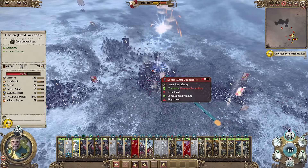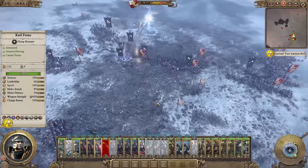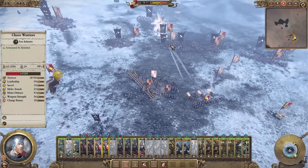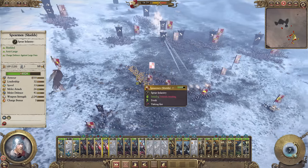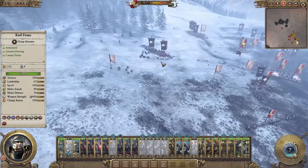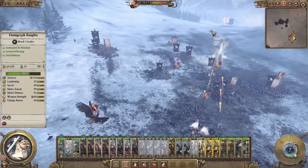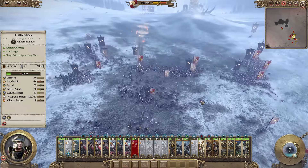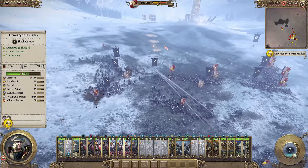So I brought my Celestial Wizard in and tried to activate his Banishment spell, which is another vortex. Same thing kind of happened — it soaked up some units, pulling them up towards it like the Purple Sun. Vortex spells are very good against multiple units especially in that kind of setup where there are many units all piled in.